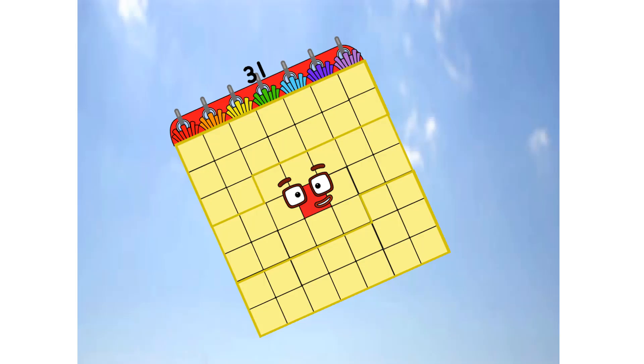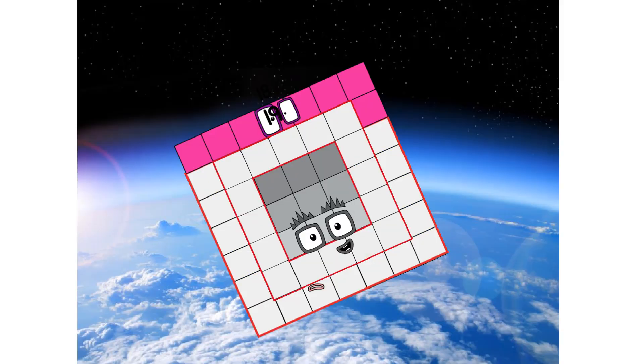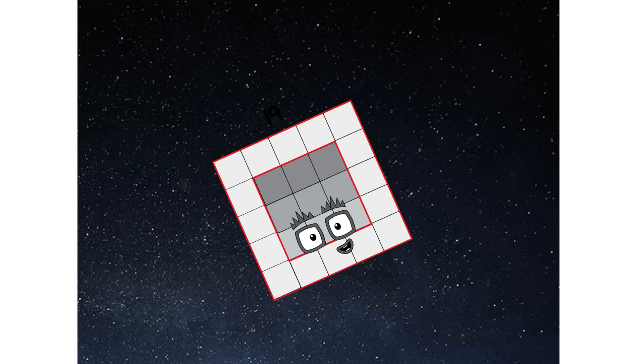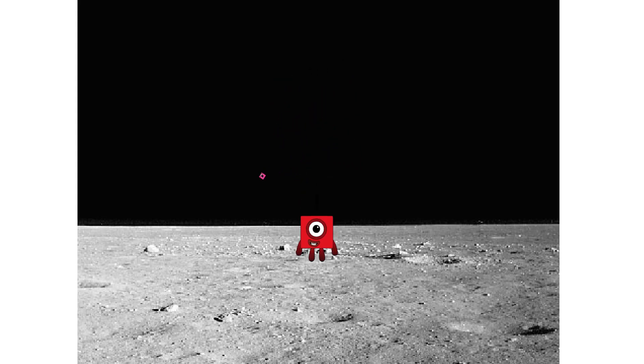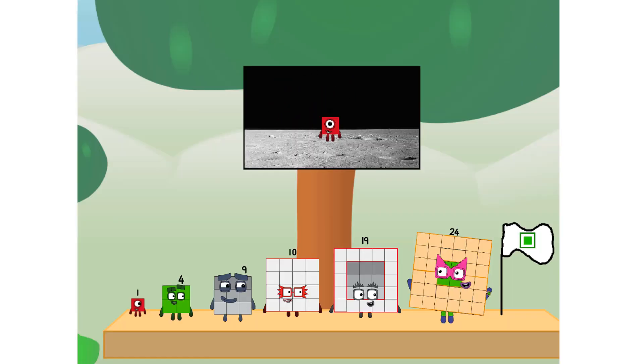We have lift-off. Primary launch stage completed. Engaging secondary stage. We've reached space. Second stage complete. Entering lunar orbit. Launching lunar lander. The square has landed. We did it! The only thing left now is to plant the square club flag. Numberland, we have a problem — I forgot the flag.